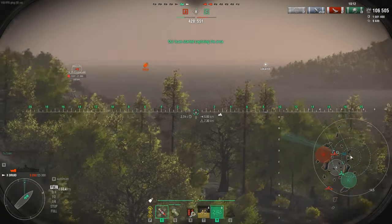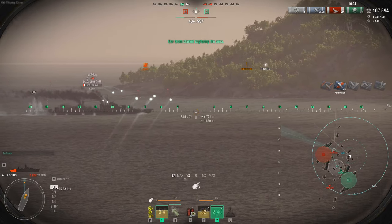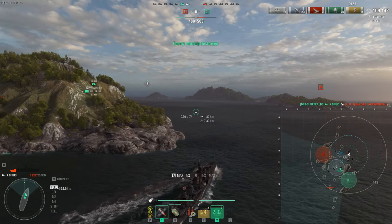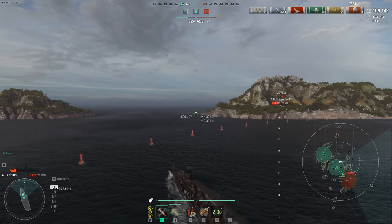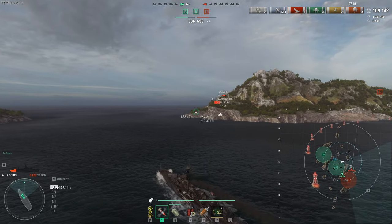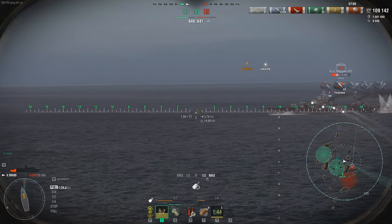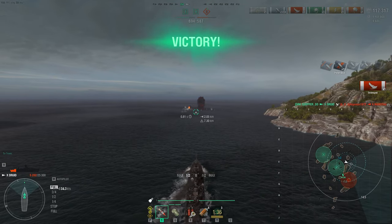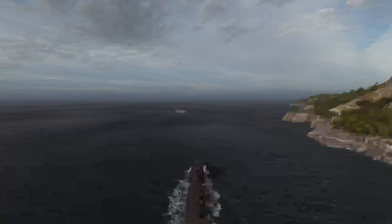Full broadside on the first Marceau — his armor just can't mitigate the damage; he goes down for kill three. We push into Bravo, find the last Marceau who's been radared by our Salem. We cap Alpha and Bravo, take the lead, and gun down the last Marceau for kill four — four kills, 117,000 damage. That is the power of the Druid on the flanks. We'll take a look at the build at the very end of the video.